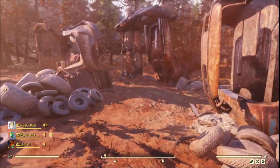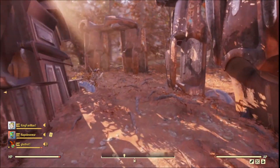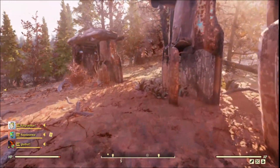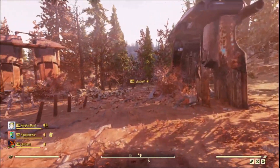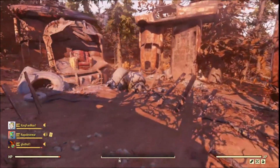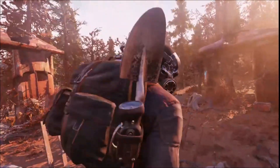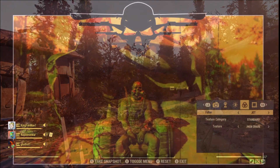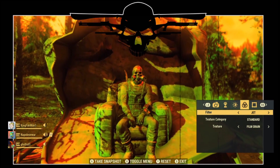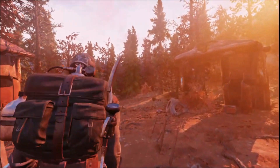Today we're going to be traveling across the wasteland looking for the very coolest unmarked locations in Fallout 76. That means you're not going to be able to find them on the map, not even on the mini map. We're going to be looking for one place in each of the six regions — the Forest, the Ash Heap, the Savage Divide, and more. The neatest thing about these locations is you can actually build your camp at each of them.